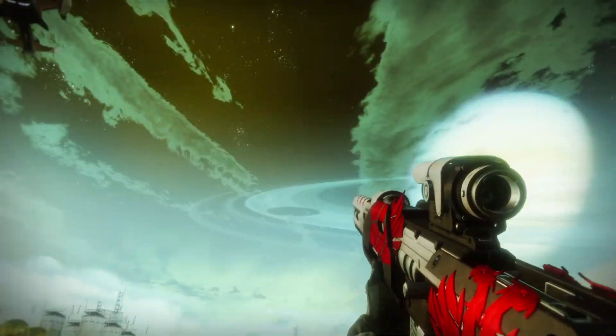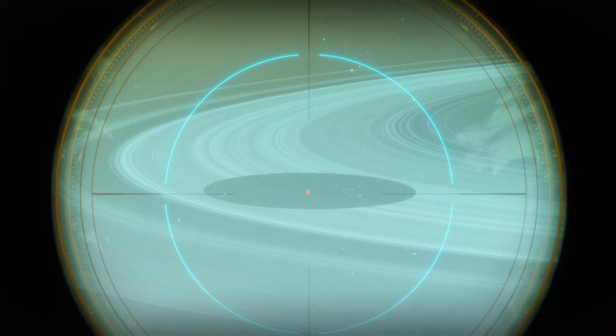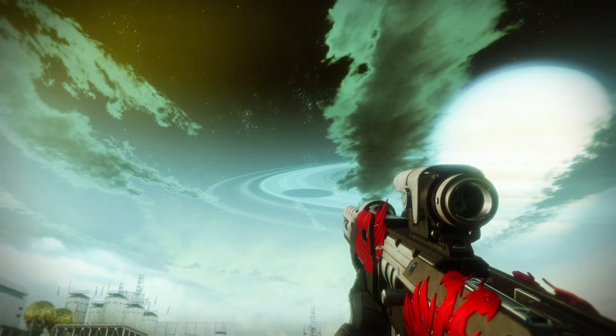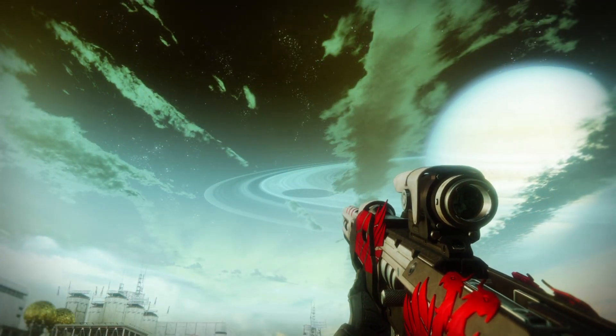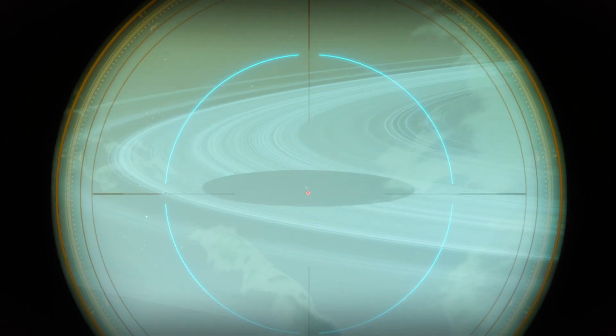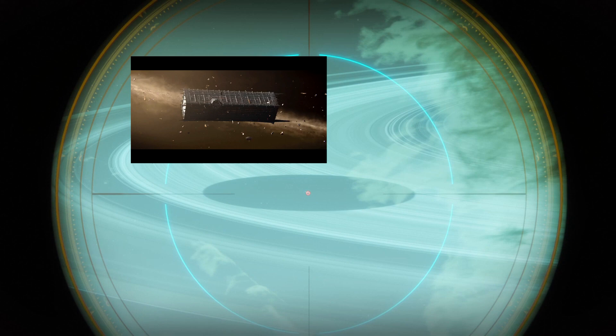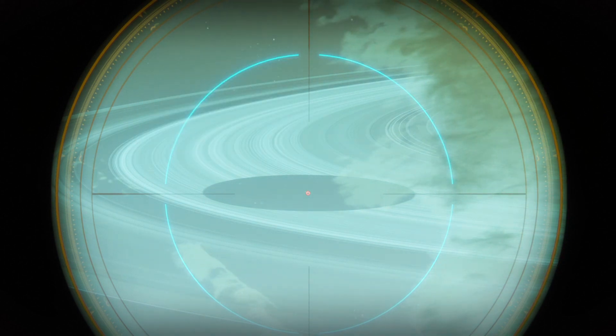And then after you do those things, look at Saturn's rings and you'll see Oryx's ship. You have to aim precisely at the nipple — what I mean by the nipple is this little dot right there. That's Oryx's ship that you have to shoot exactly at that little pixel.